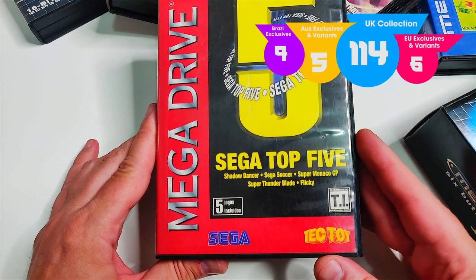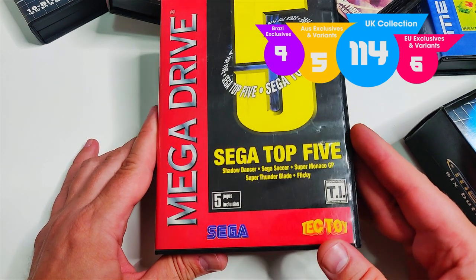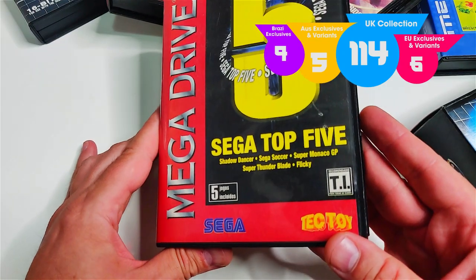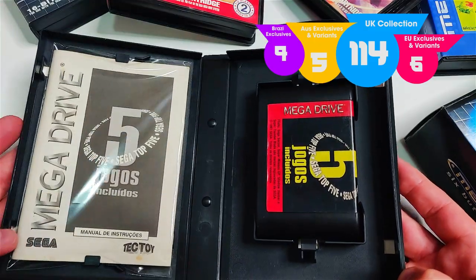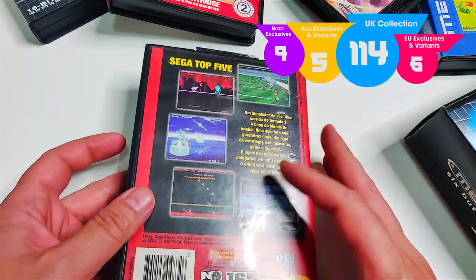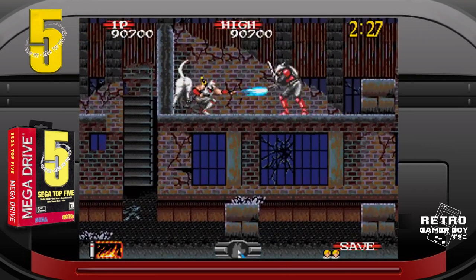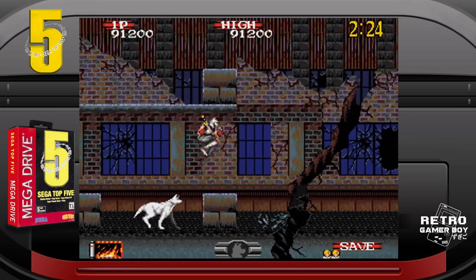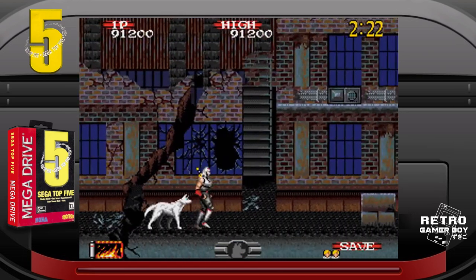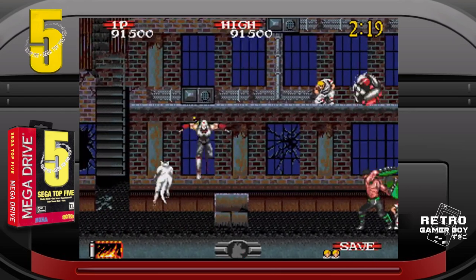First up, the Sega Top Five compilation. We've got Shadow Dancer, Sega Soccer, Super Monaco GP, Super Thunder Blade, and Flicky — mustn't forget Flicky. It's actually a pretty decent top five to put together. I haven't got Shadow Dancer separately, so I've spent a large amount of this month playing through Shadow Dancer on a TekToy cartridge on my PAL Sega Mega Drive, which is a lot of fun.